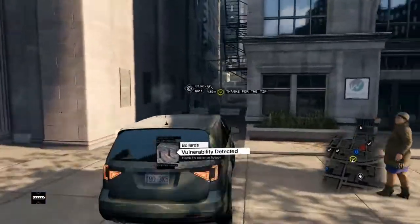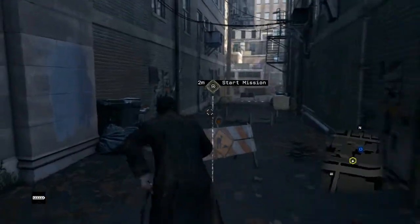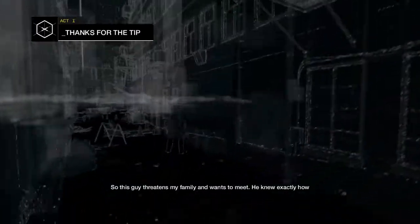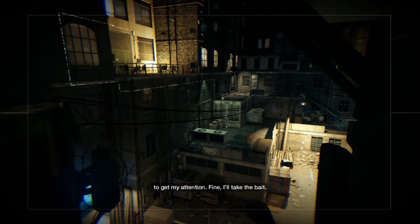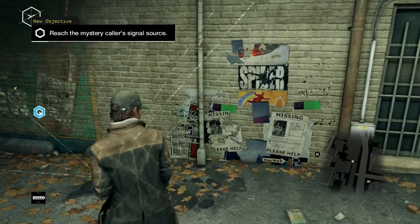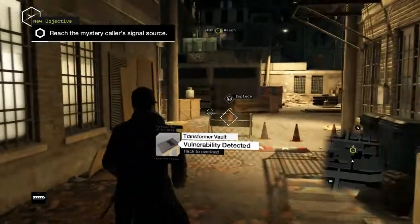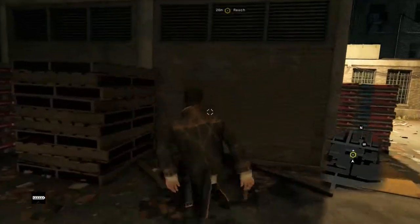What's going on guys, Dustin here, back with Watch Dogs — we're gonna continue the campaign. Thanks for the tip, just the tip — my family wants to meet. I know exactly how to get my attention, I'll take the bait. We're basically trying to figure out who's trying to get ahold of us. This whole first act has been us chasing down whoever the mystery caller is.